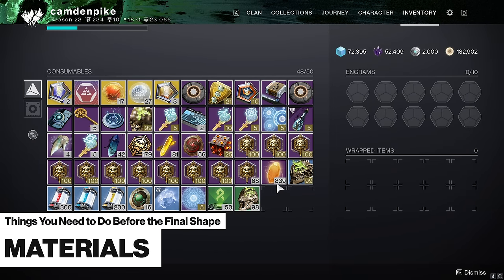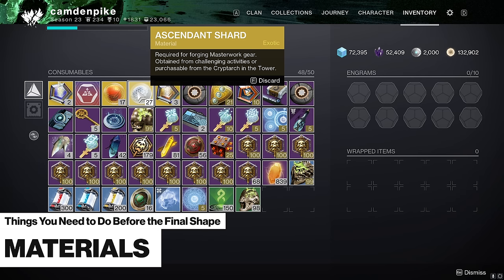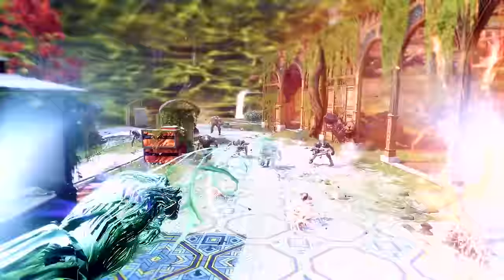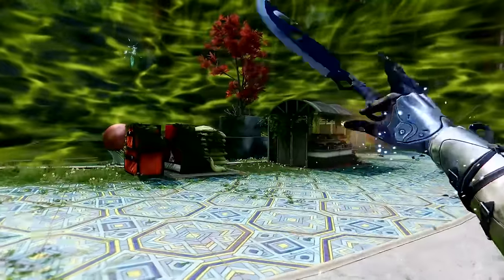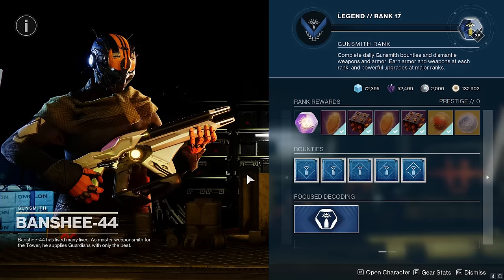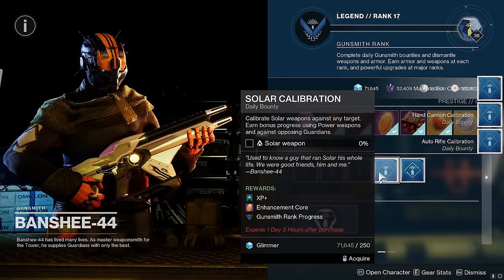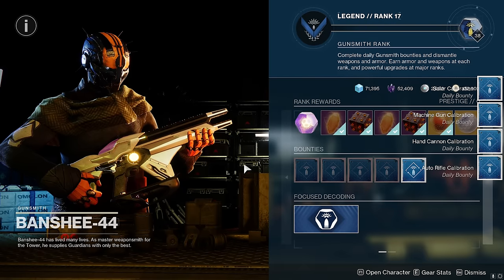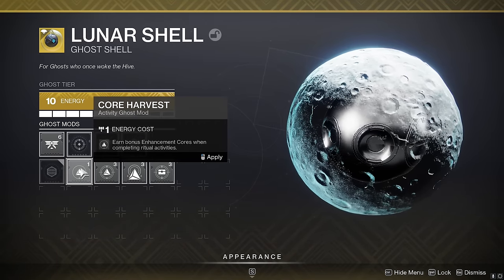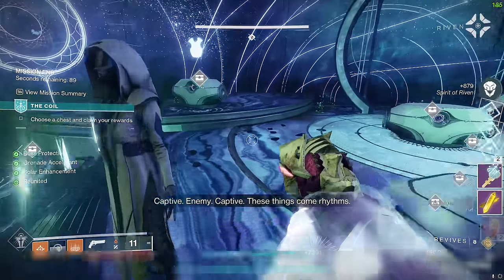If you're running low on any materials like Enhancement Cores, Enhancement Prisms, or Ascendant Shards, now is a good time to stock up. You don't want to be in the middle of new Final Shape content and suddenly notice you've run out of materials needed to upgrade your new stuff. You can equip a ghost mod for Enhancement Cores or whatever you need, and then farm activities like The Coil to replenish your supply of materials.